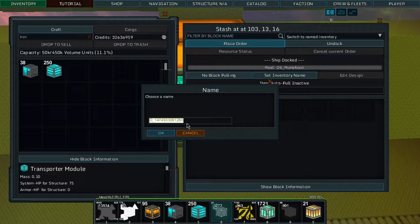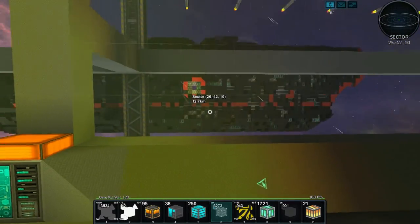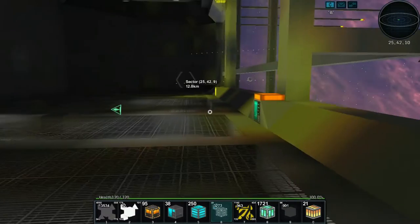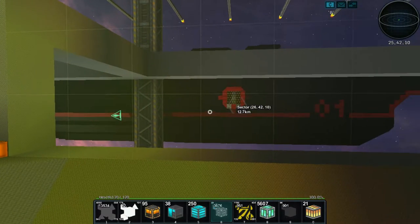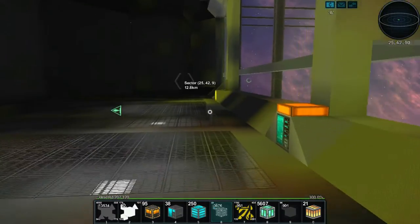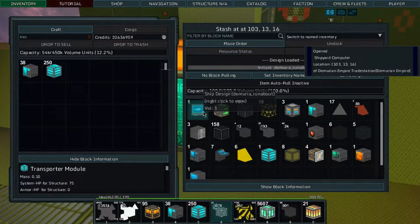I'm going to click on this and choose 'Demuria Runabout' — bam. It looks like it is deconstructing — look at that! Bye bye ship, my beautiful beautiful ship. It actually takes time — that is so freaking cool. And now that's a ghost image of the ship. That is so cool — it's a hologram.